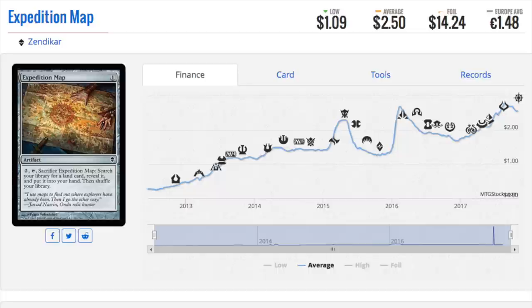We're going to finish off with Expedition Map. Even Zendikar foils are going up in price. My understanding is that people appreciate old foils more because the quality of the card was better. The quality of cards today is not good — they supposedly fixed the quality in Iconic Masters, but there's something about old school foils where I've always enjoyed them far more.